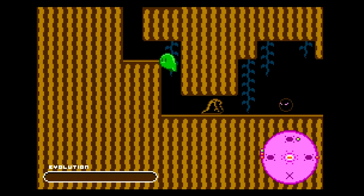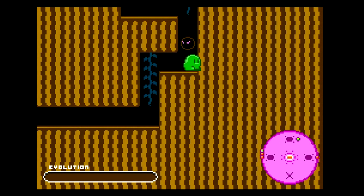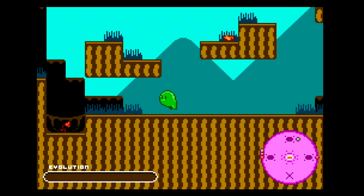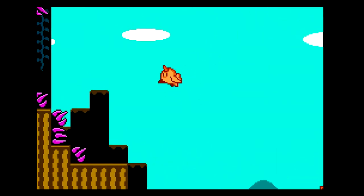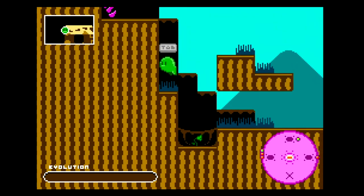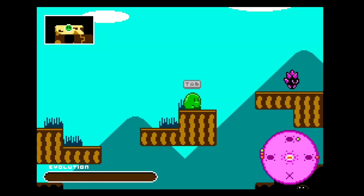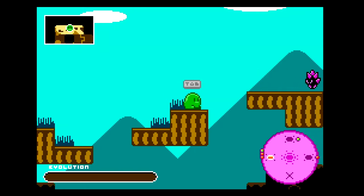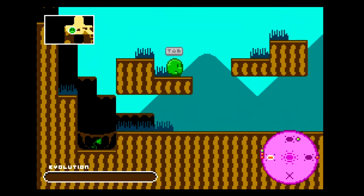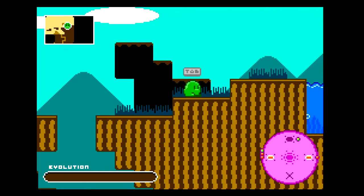We've evolved to the point where worms just don't give us enough, so we have to find the next creature to eat to evolve. You're given a lot of different areas to explore. These flowers act as save points — if I die, I'll resurrect at that flower, but I'll lose any progress since that flower. Sometimes the food seems to respawn and sometimes it doesn't. I can't really kill enemies, I just have to avoid them and get as much food as possible to evolve.